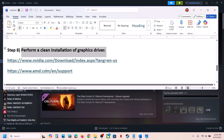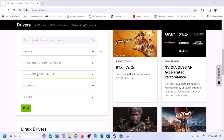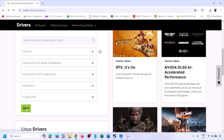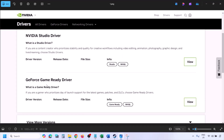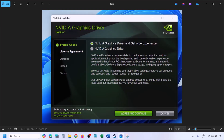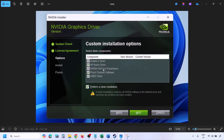The next step is to perform a clean installation of your graphics driver. If you have an NVIDIA card, go to the NVIDIA website. Select your graphics card and the right operating system — Windows 10 or Windows 11. Click Find, then View, then Download. Once downloaded, run the exe file, click Agree and Continue, select Custom instead of Express, click Next, and put a check on Perform a Clean Installation. Click Next and let the installation complete.